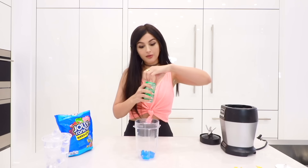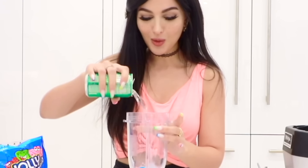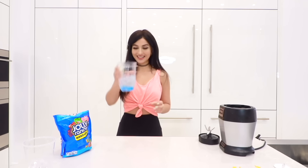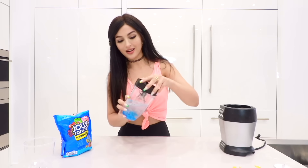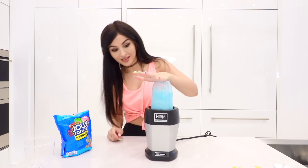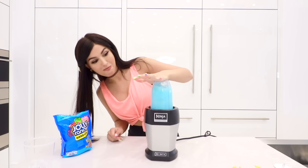So you pour some Sprite over it to activate it. That's a waste of good Sprite! Not all of it - we're just gonna pour a little bit and then pour some ice. Did you really just snatch it? I need that for the next one. So we got everything in here, pop the top on. It's actually blending!